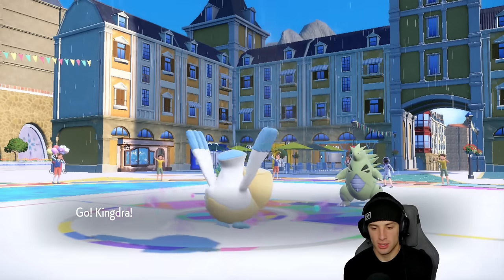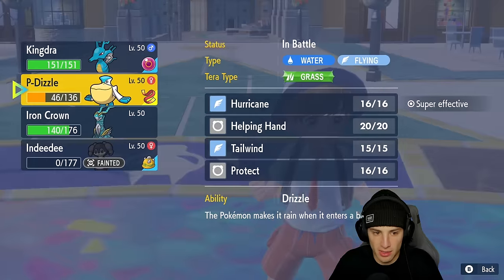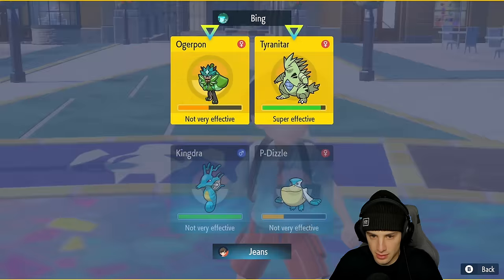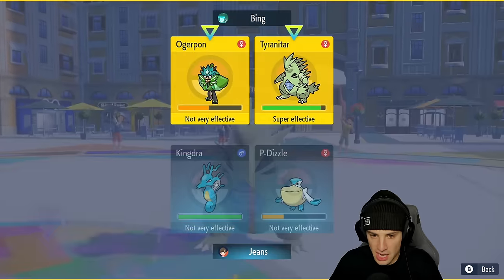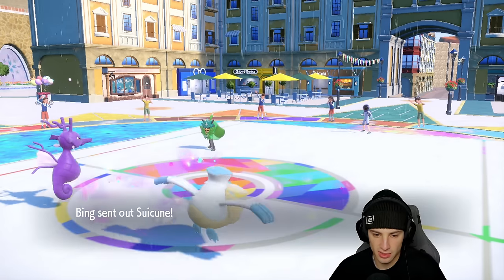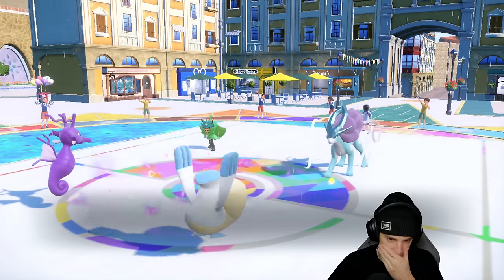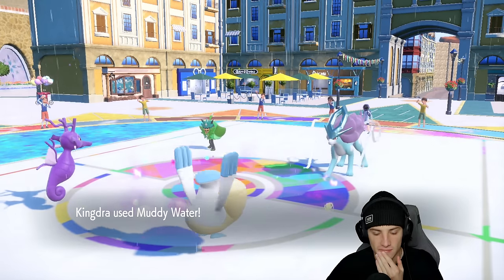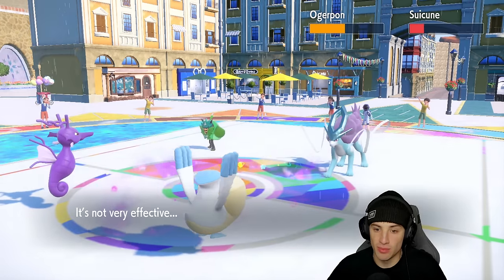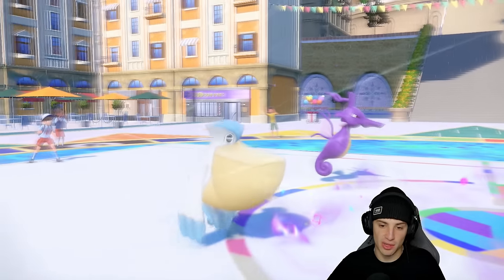Kingdra's in — I'm thinking do I set up Tailwind or just attack? Tyranitar ends up withdrawing so Suicune comes back out. Spiky Shield pops on Iron Crown so I get off the Tailwind which is massive. Muddy Water from Kingdra is not doing bad damage at all and we get the accuracy drop. We've got Tailwind up now for speed control on our side — that's huge whether they have weather or not.